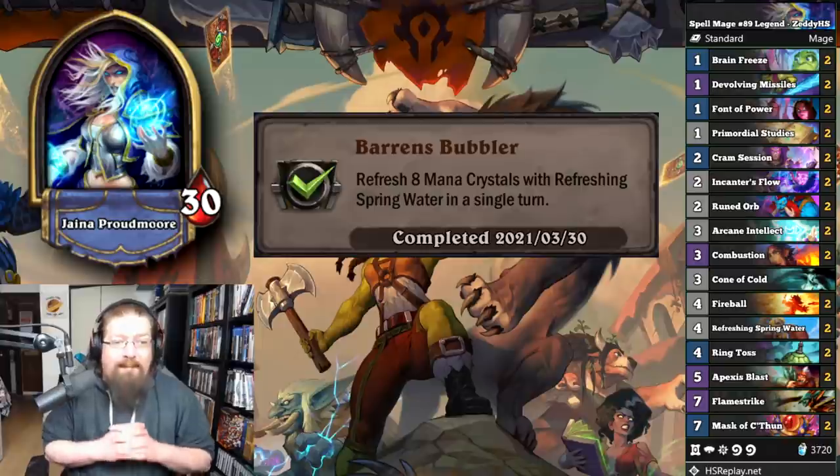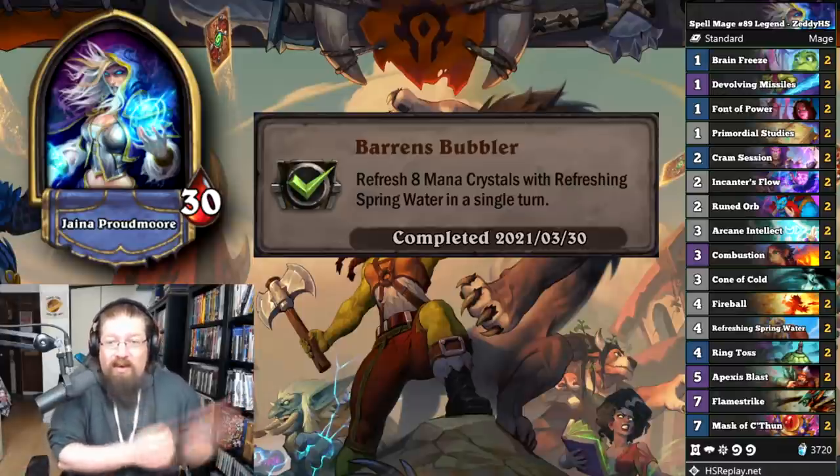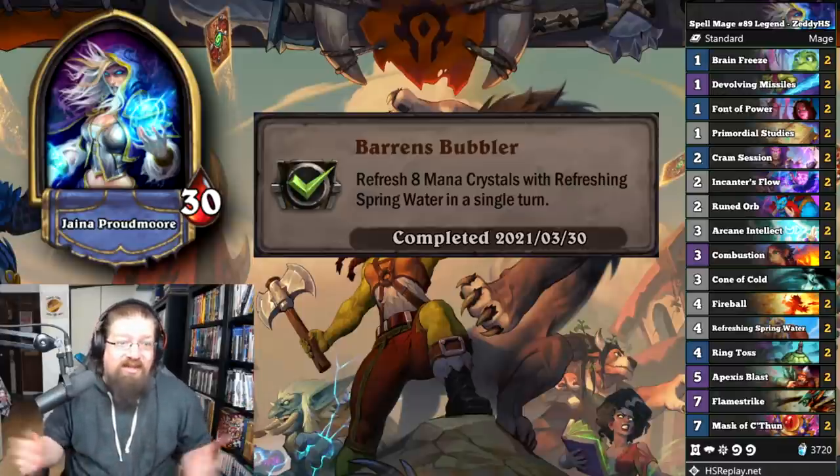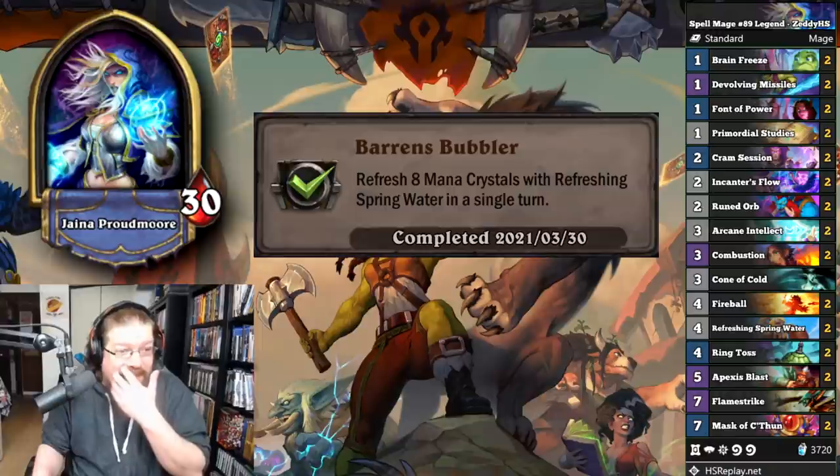'Baron's Bubbler' — refresh eight mana crystals with Refreshing Spring Water in a single turn. Just play Spell Mage; you'll get it done. Play Spring Water twice and it's over, as long as you're running all spells. Spell Mage is a really good deck right now, at least as of recording this before any possible nerfs. Pretty simple one.